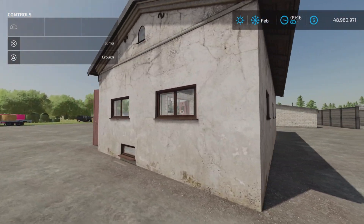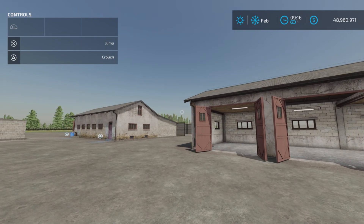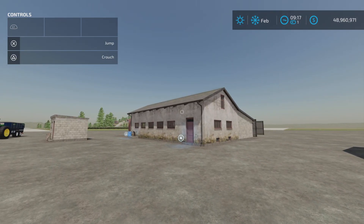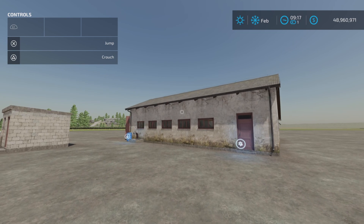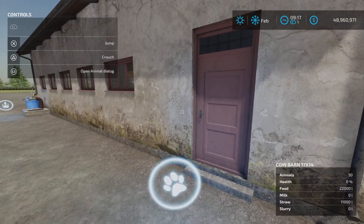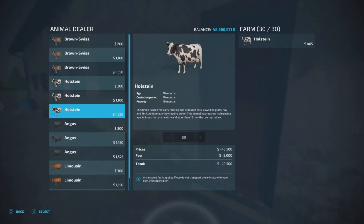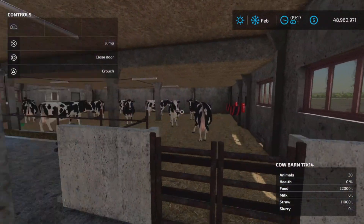So you can see where the slot counts are going — that's for consoles. PC players don't have to worry about slot counts, so just disregard that comment. Now, the cow barn: open the animal dialogue — 30 cows. This door opens.